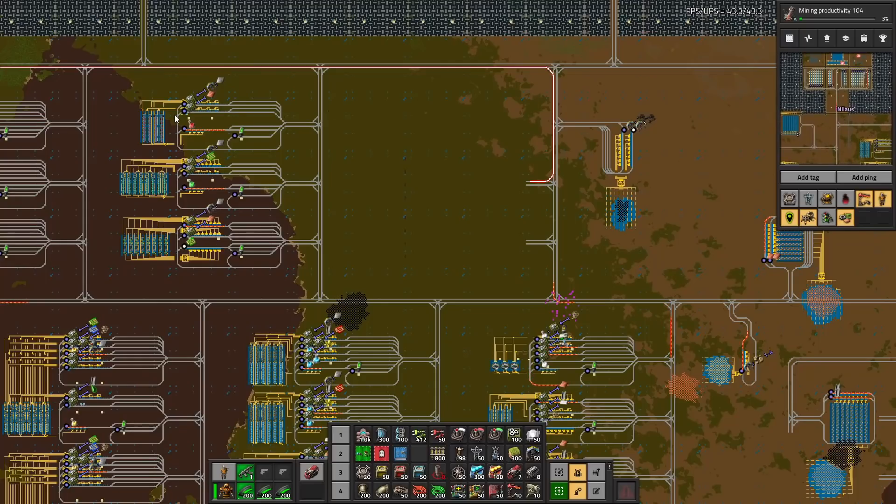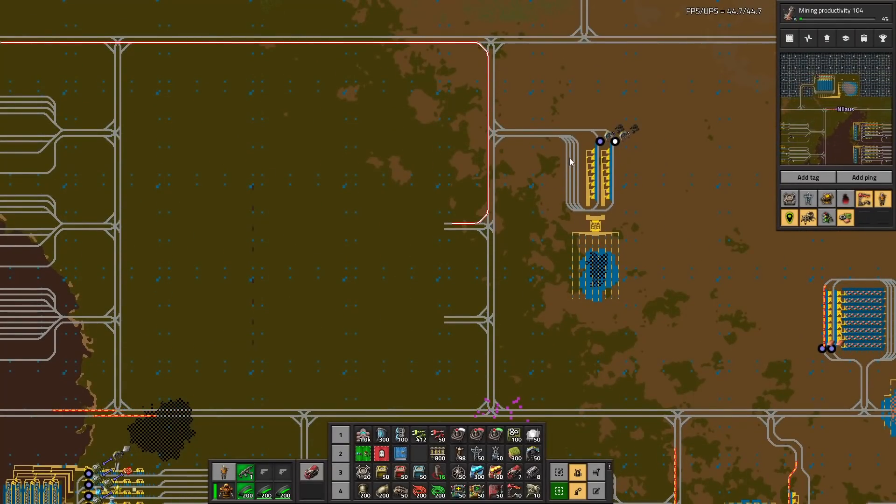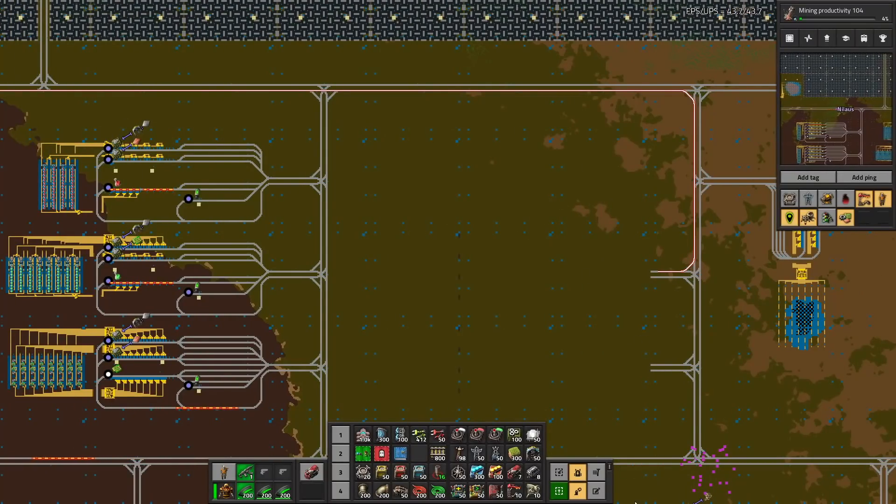That's kind of annoying - that means I can't build the red and green like there, because this is in the way. Do I actually need that? Realistically, do I need it? We'll keep it. By the way, look at that - look at the whole big nothing burger down here. Nothing at all.